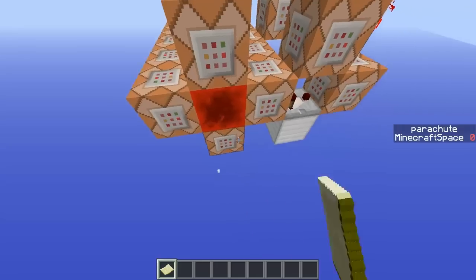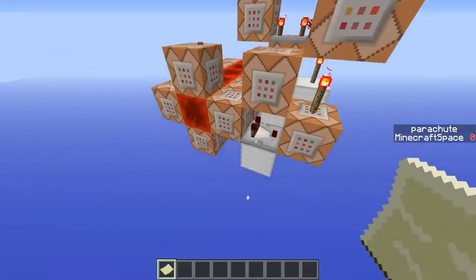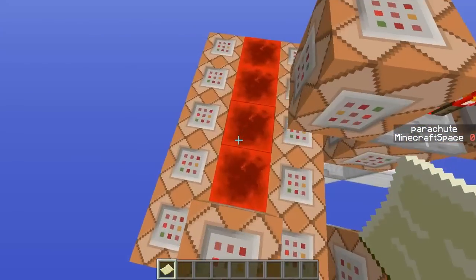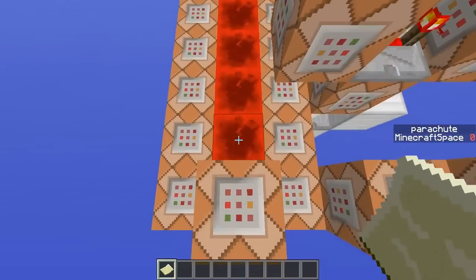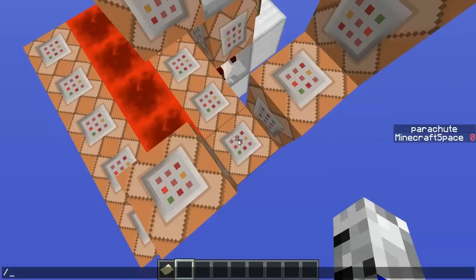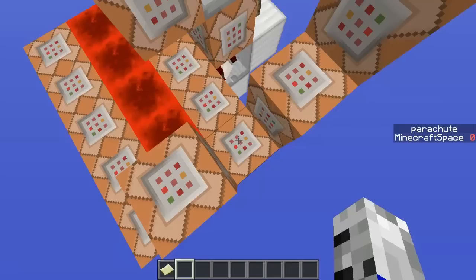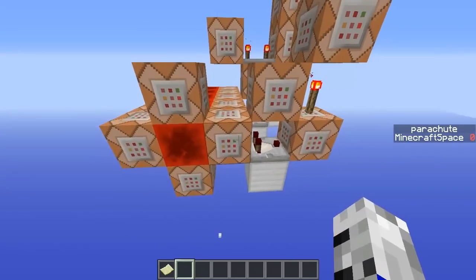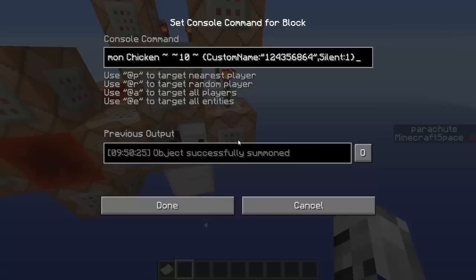Next, we have a scoreboard command that will set my scoreboard 'parachutes' to one if I've got a filled map in my inventory. The way I get the filled map is when I use the parachute. To make this parachute objective, type in 'scoreboard objectives add parachute' and type in 'dummy'.